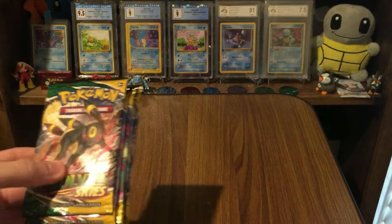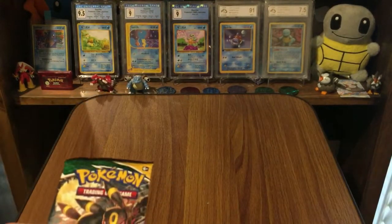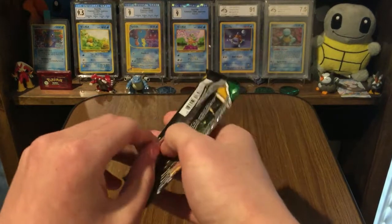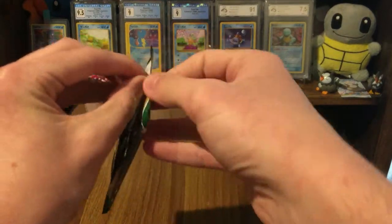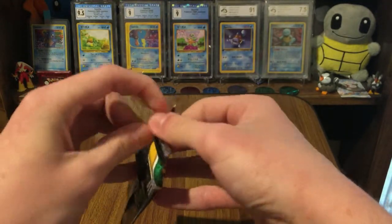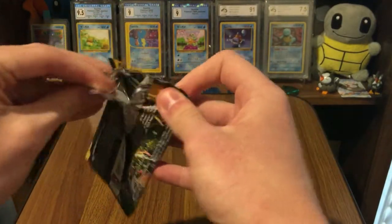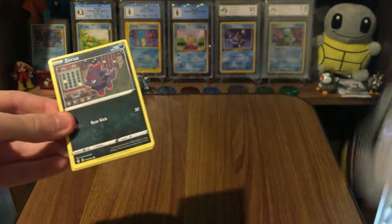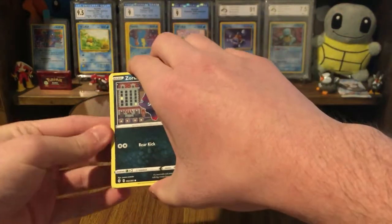I'm just going to move these Booster Packs off camera here so I can access them easier. And yeah, very first pack — Umbreon Pack, one of my favorite Pokemon. I've tried to avoid spoilers of what the cards look like in the set, but it's really hard because it comes out so much later here. So I have seen some of the alternate arts and I've looked at the checklist.